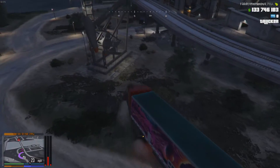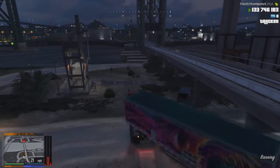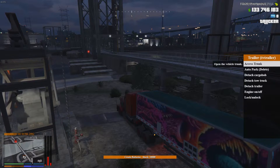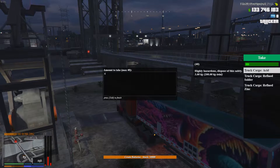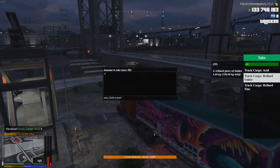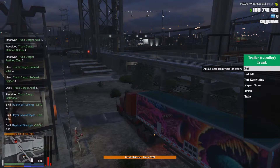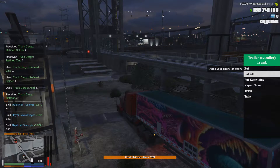Let's skip the turning and just go down here. Create batteries. Remember the split — we need 8 acid, 4 solder, and 2 zinc, and we get 2 batteries. Easy peasy. And we can put that away.